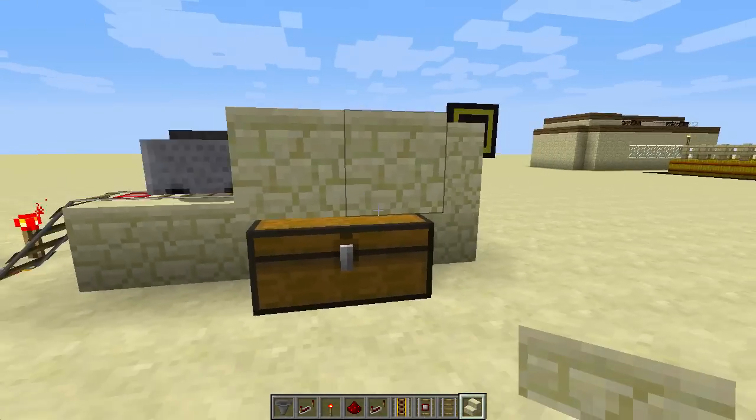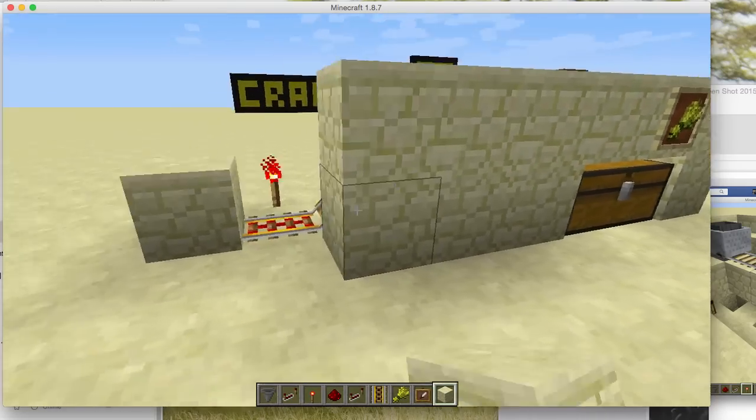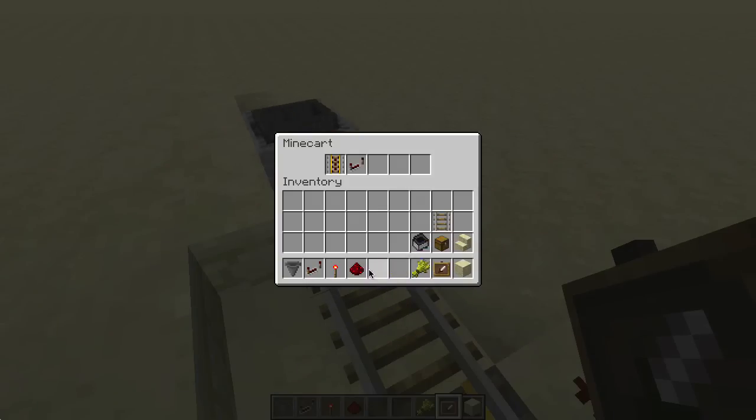Go ahead and cover up the fancy work, using stairs on top of the chest. And there you have it, a compact but efficient minecart chest dispenser.